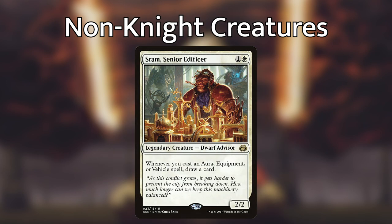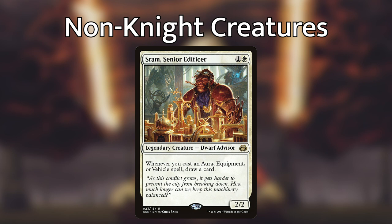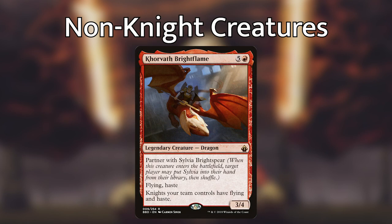Sram, Senior Edificer draws us a card each time we play an equipment, which is always great. And Korvath Brightflame partners with one of our awesome knights we'll talk about later. He has flying and haste, but most importantly gives our entire team of knights flying and haste as well. Each of these non-knight creatures does something super specific to help move our strategy along, so make sure any non-knights you include are doing the same type of thing.